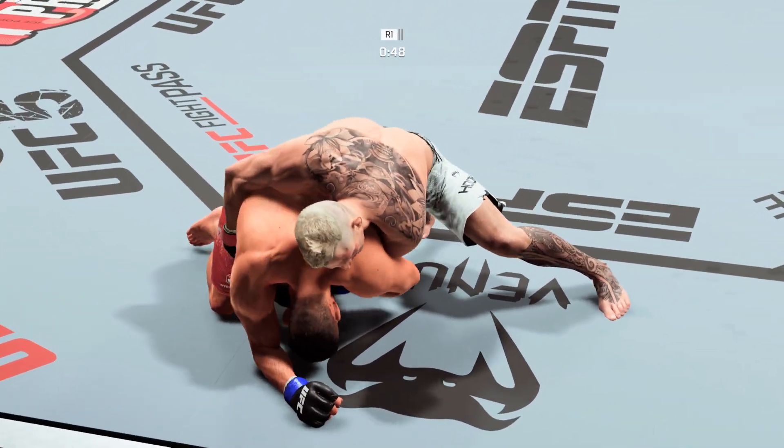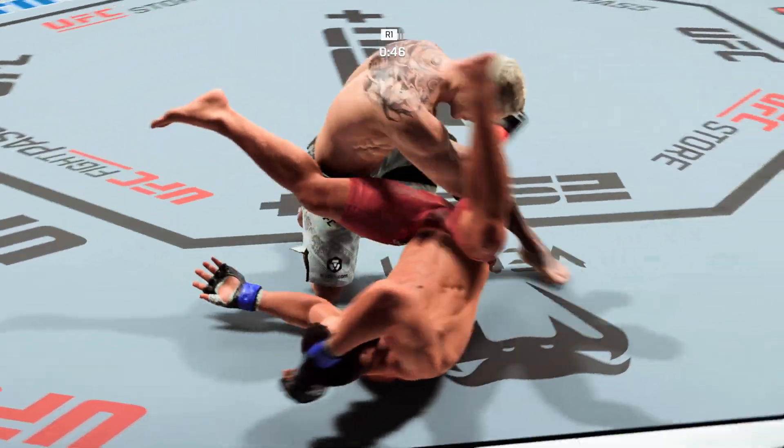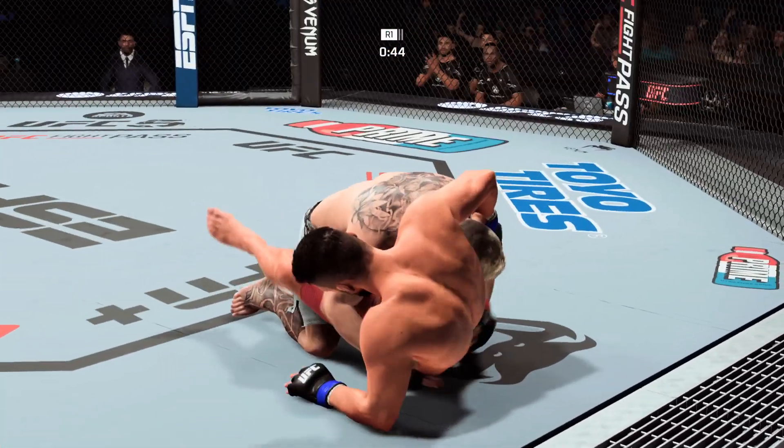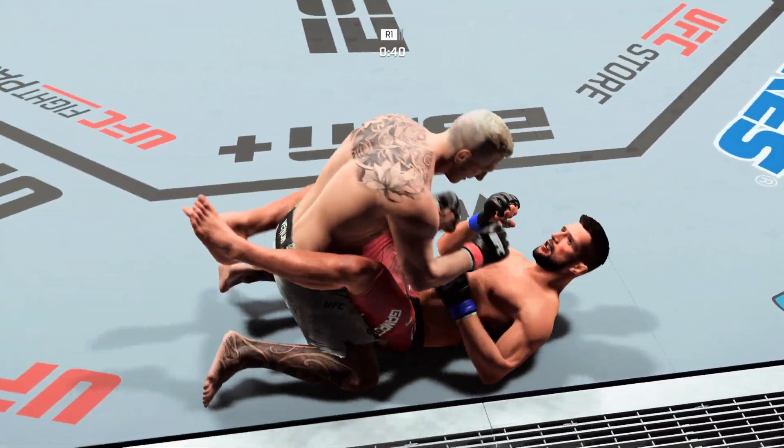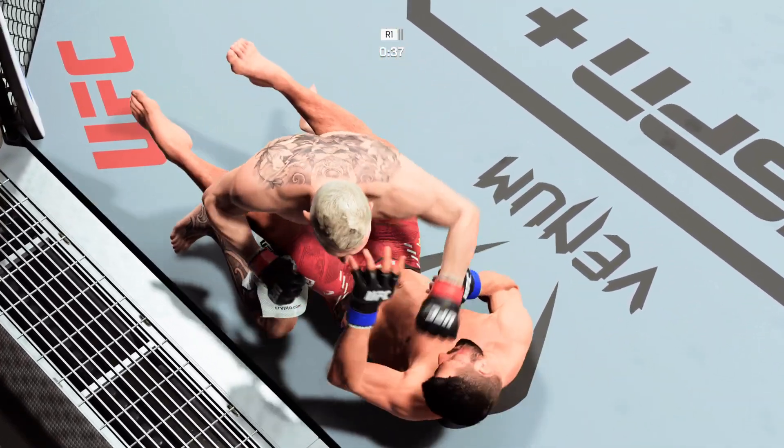He's got the hooks in — DC working off of his back. Now I'm looking for him to attack the neck of his opponent to try to get the rear choke. Nice headlock. He's advancing. How in the world did he escape that submission?